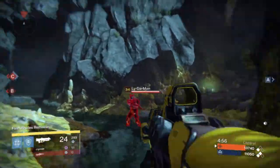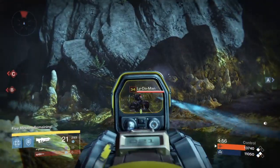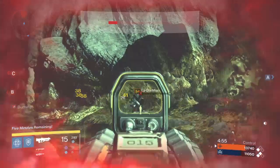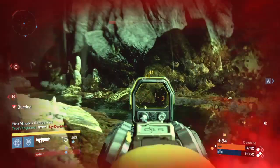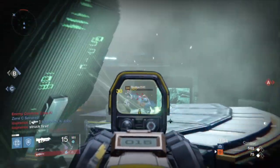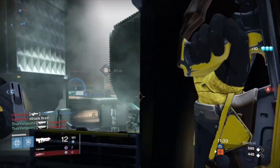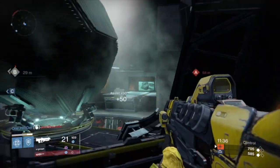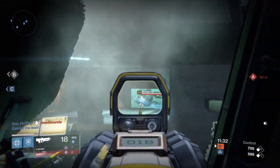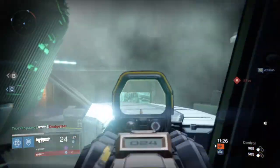It also has Head Seeker, which makes it so that when you get body shots, your headshots afterwards do more damage. The first burst — all headshots — those bullets do 38 damage a piece. If I do a body shot first, then the next two do 41 damage a piece because the body shot triggered Head Seeker. Ultimately, if you get all three headshots that's 38 times three, which comes out to 114 damage, meaning you can two-shot an enemy if both bursts land all in the head.